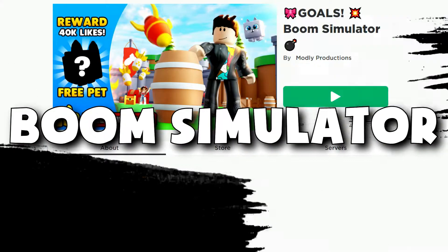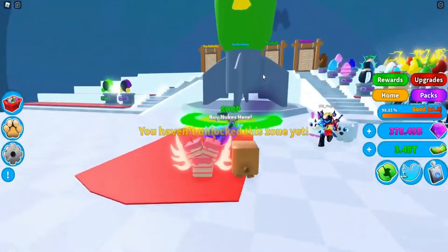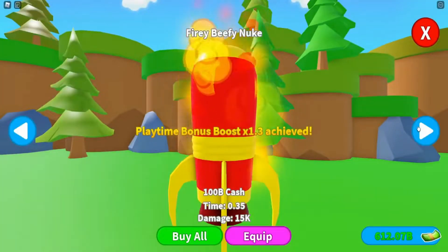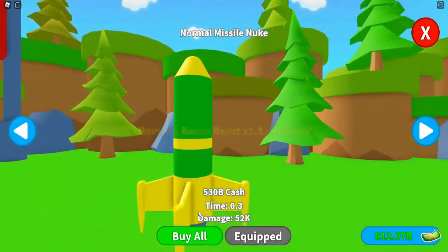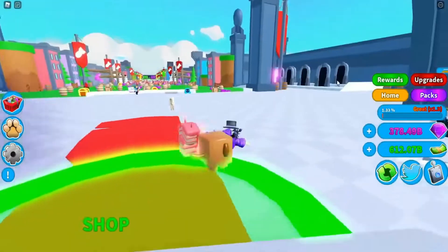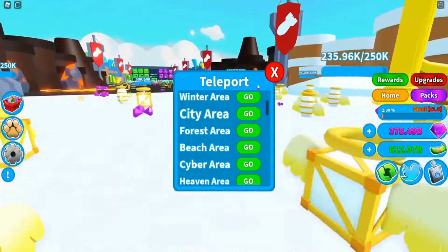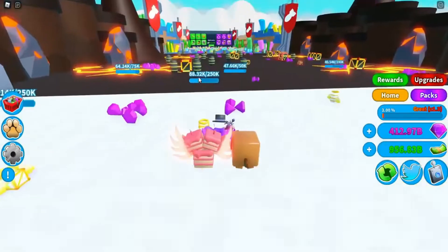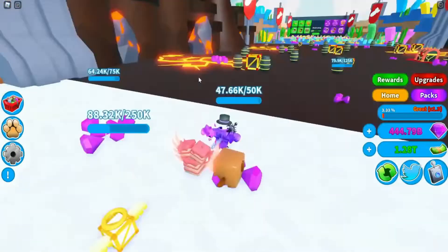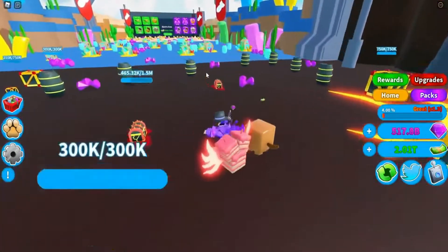Number 4: Boom Simulator. To win gems and coins in the game, you will need to be destructive and blow stuff up. Use the several currencies at your disposal to improve your explosives or to acquire new dogs that will supply you with extra multipliers, enabling you to increase the amount of coins you make. As you make progress through the game, you'll be able to unlock additional worlds, giving you access to more powerful dogs and items that can cause more damage.